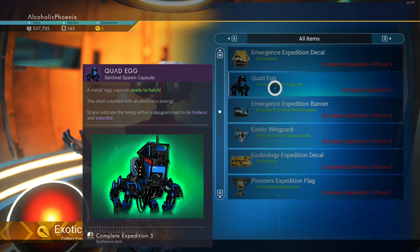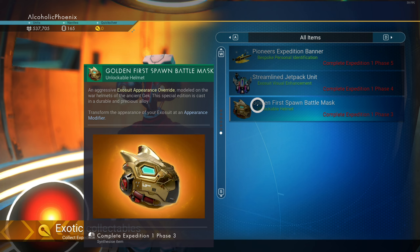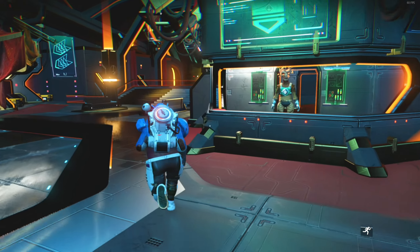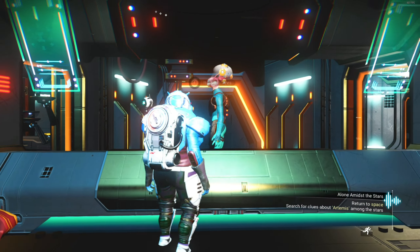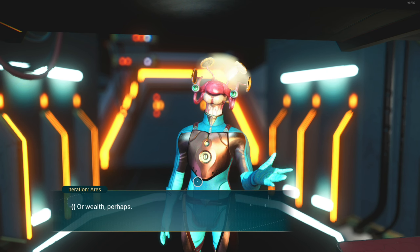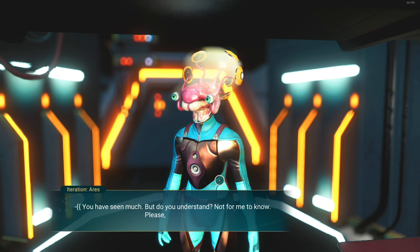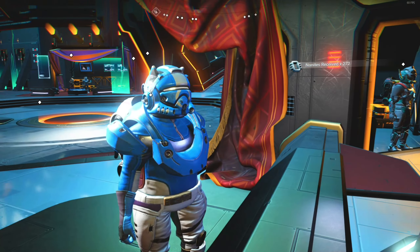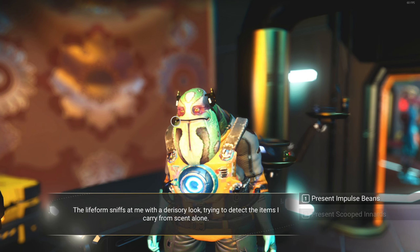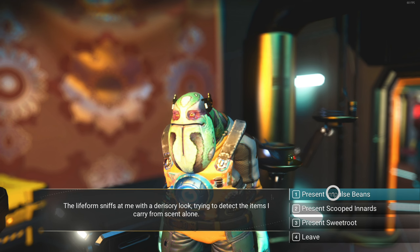Rescue stranded life forms. Raid a planetary depot. Tame wild creatures — we get a warp hypercore. Hunt dangerous pirates — we get a starship. Oh my god. We won't worry about this right this second. Is there actually a global trade place here to be able to buy the wiring looms we need?